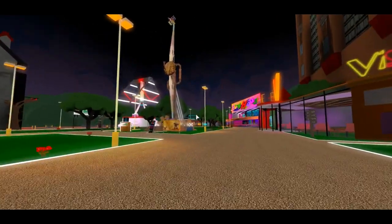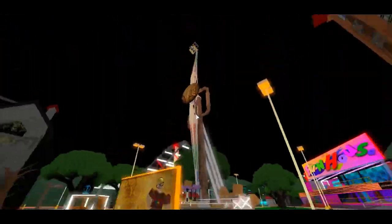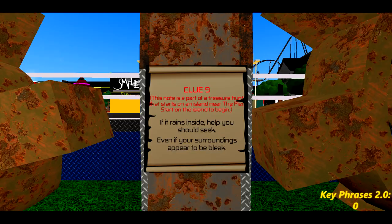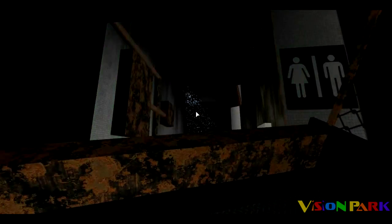This is clue 8 — a cog wheel. This is where the key eye for detail really comes in. The clue chase has intentionally led you past this wheel before; it's telling you to go to Cycle. Hop back over the fence, run over to Cycle, and here we go — clue number 9, the final written clue of the chase. If it rains inside, help you should seek, even if your surroundings appear to be bleak. This is the final clue that involves key phrases, but things only get more complex from here. The clue reads: if it rains inside — this relates to one of Vision Park's main attractions, the Asylum. There's a scene in the ride that involves a bathroom where you get showered with dirty water as a little girl sings 'it's raining, it's pouring.' So what you need to do now is get on the ride, go up to that scene, and take a look around.